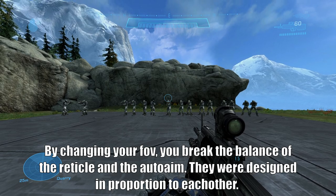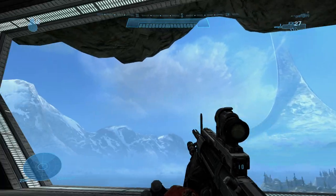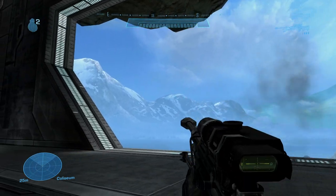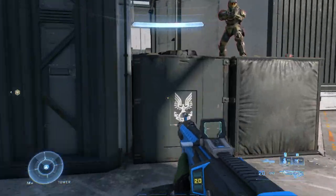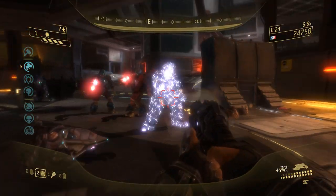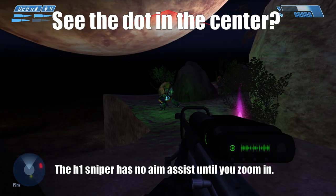Speaking of Halo Infinite, let's talk about 343 Halo and what it gets wrong. On the subject of reticles, 343 correctly identified that Bungie's reticles are less visible. The light blue HUD is easy to lose against a lot of Bungie's skyboxes, so 343 changed its color. Customization options are likely coming soon, however 343 overlooked that the reticle is supposed to be see-through. Bungie used such slight and minimal reticles because you're supposed to be able to see through them.